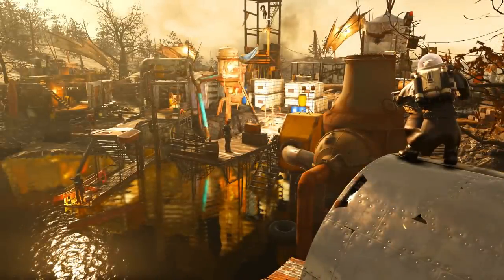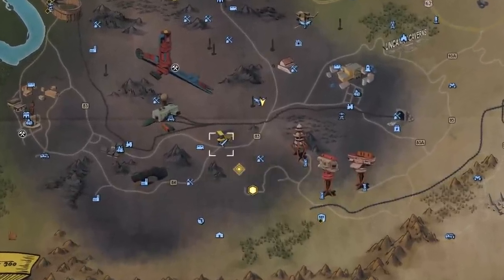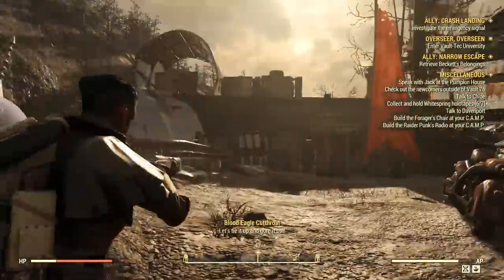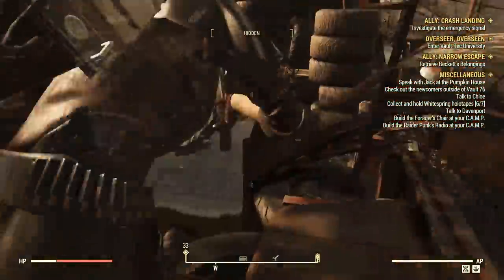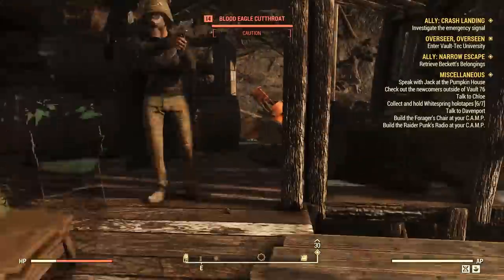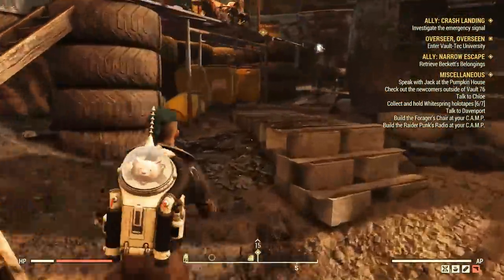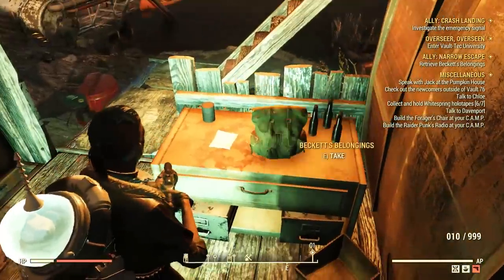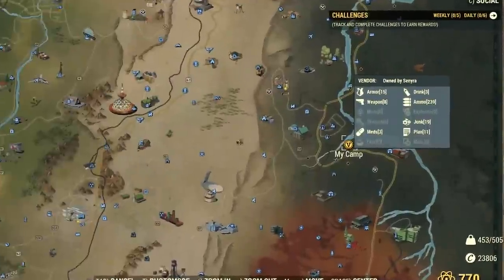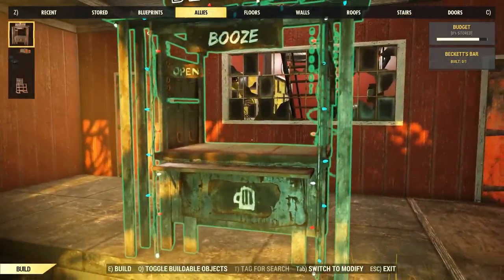The next stop is the Sludgeworks, a nearby Blood Eagle camp. You need to look for his backpack specifically. This location is southwest of Rollin's Labor Camp, and there are at least a dozen enemies inside, including a power armor eagle. You can clean the camp first or simply rush in. I'll show you the exact path — go all the way past the containers and the barrels until you find the rusty metal shack. The backpack is right on top of a table, difficult to miss. Now get back to your camp and build Beckett's Bar under the allies tab — once you build his personal item, the quest will auto-complete and his personal questline will begin.